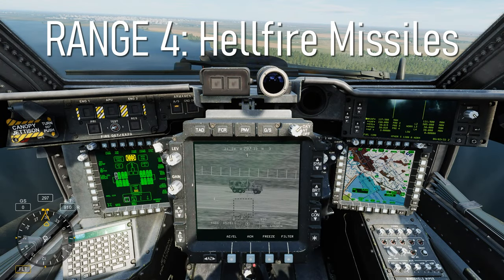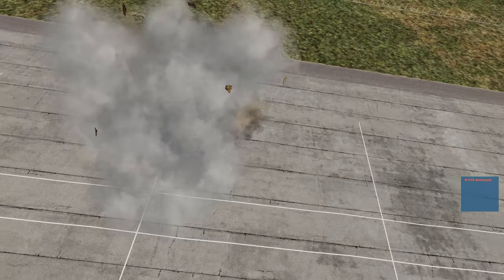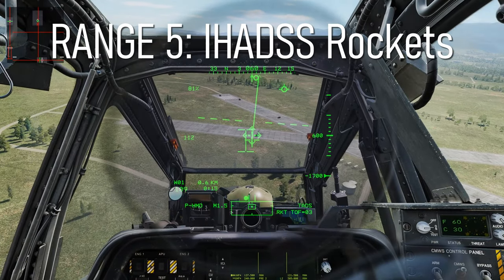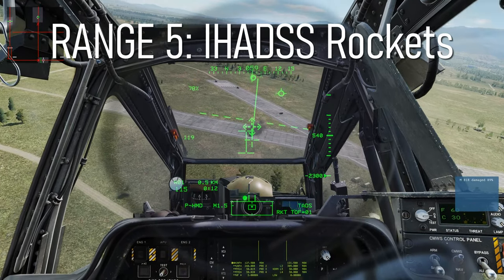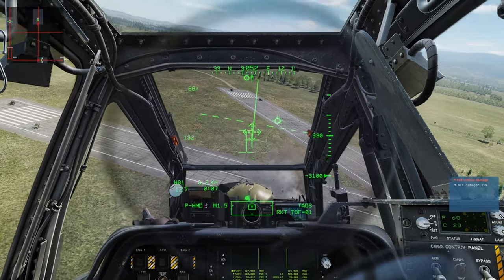Range 4 is the Hellfire range. If you need practice using your Hellfires, this is the range to go to. Range 5 is your I-HADS rocket range, where you'll fly around engaging targets with your rockets while lining up your I-HADS. You have 76 rockets to hit 21 targets.